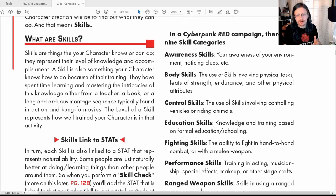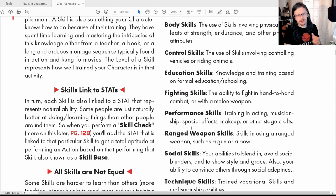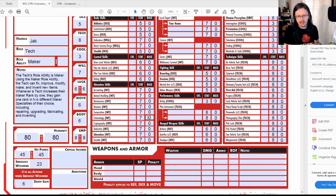Now we're on to Skills. There are several different types: Awareness, Body, Control, Education, Fighting, Performance, Ranged Weapon, Social, Weapon, and Technique skills. Don't worry too much about that for now. The key thing to know when picking skills is that there's a cost to them when leveling up. If you look at the character sheet, Martial Arts has a times-two beside it, meaning it costs two points to level up — it's more difficult to learn.